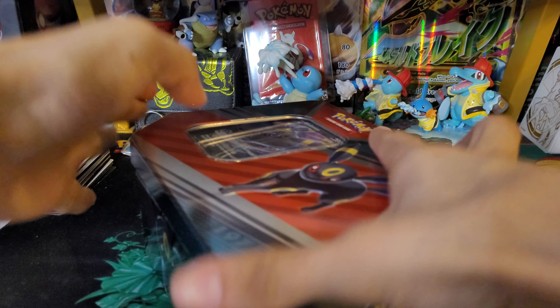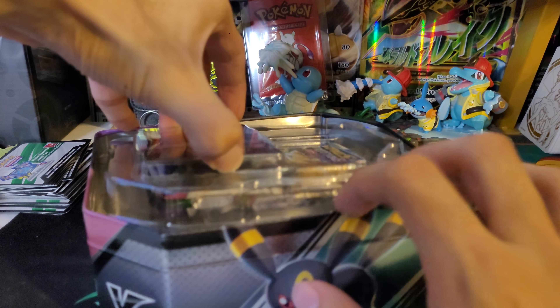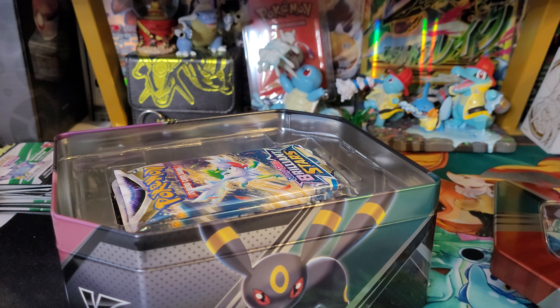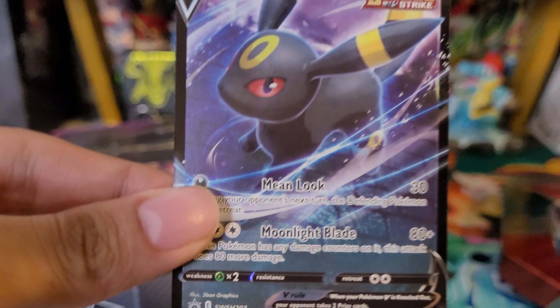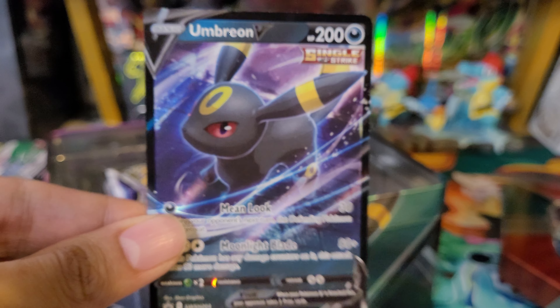Hey you guys, welcome back to the channel! I'll be opening up an Umbreon V tin. I've seen these around in the stores for a bit — they have Umbreon, Sylveon, and Espeon. I do have the Espeon one as well; I'll be opening that on the channel later. It comes with five packs, so that's exciting, and the promo card. Let's not waste any time, let's get straight into it.